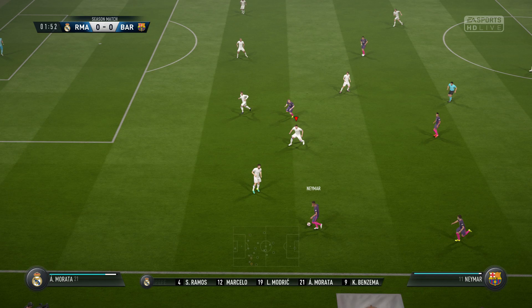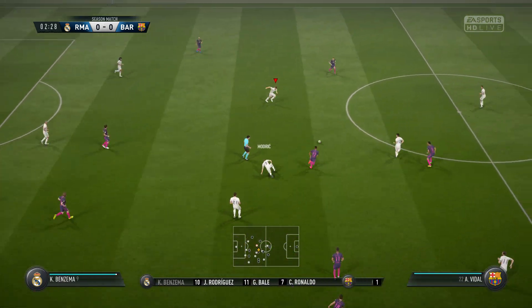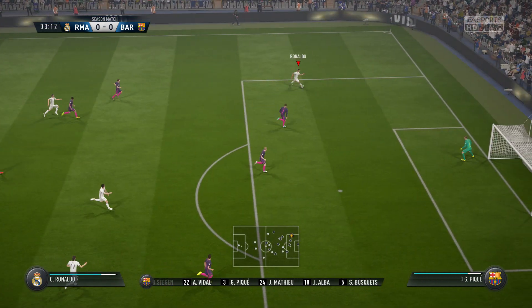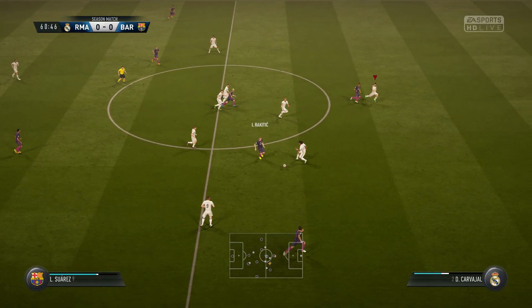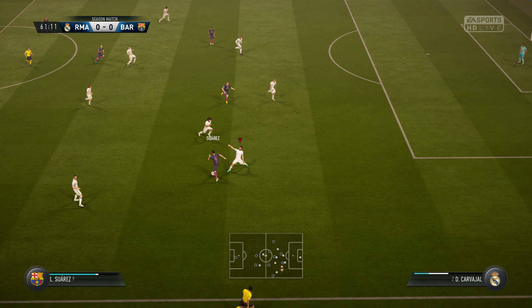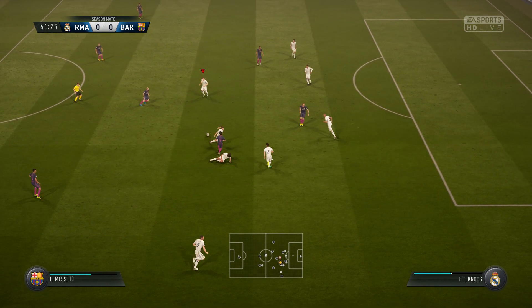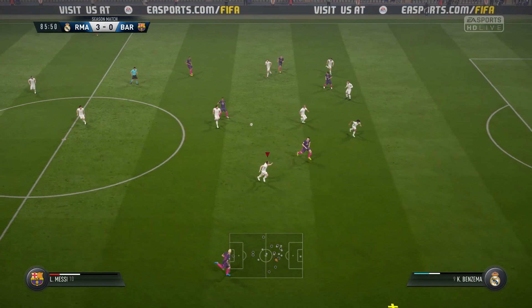Now let's see how to protect our center against opponents who are gonna cut inside from the wing. Always select a player who can protect the center — don't select the guy closest to your opponent. If you think he's gonna cut inside, select a player who can protect the center. And a great thing about good defending is it results in good goals as well. You need to switch to Marcelo — I need a guy who can protect the center, not track him with Carver Hall. That is how you protect yourself against opponents cutting inside from the wing.